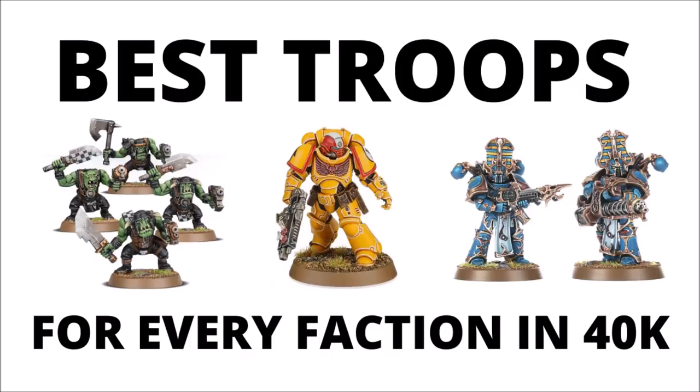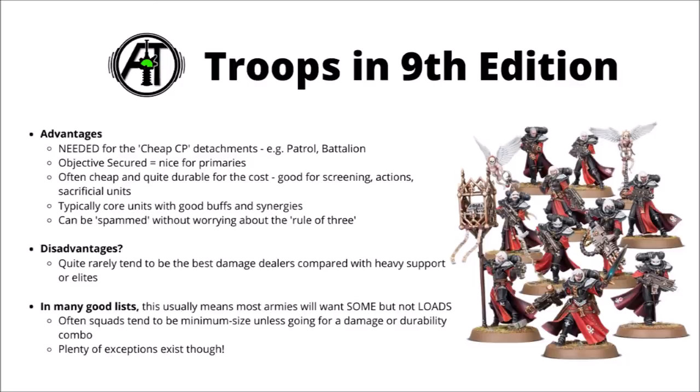To start off, let's talk generally about troops in 9th edition. Games Workshop have put them in a fairly interesting place. There's a real benefit to bringing troops along, but they don't tend to be the best damage dealers compared with elite troops or heavy weapons. First, troops are generally needed to fill patrol or battalion detachments — the ones that gain you command points. Even if your troops aren't particularly strong, it could be worth bringing a squad or two, as it gets you a whole load of CP and the powerful options that brings.